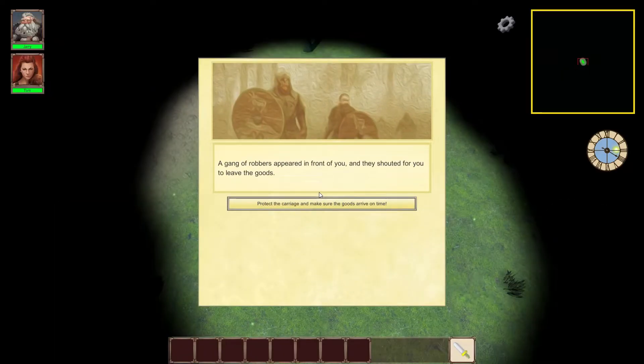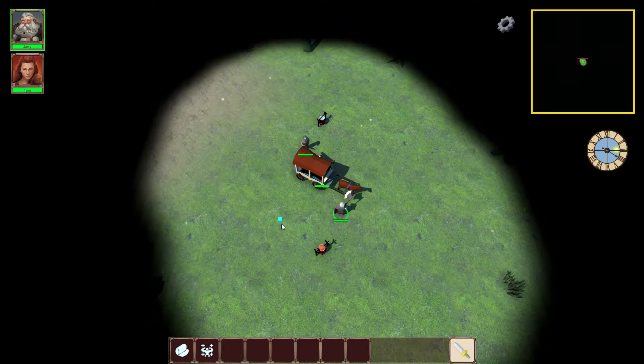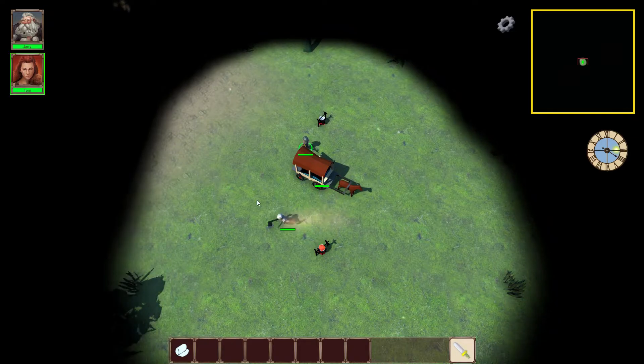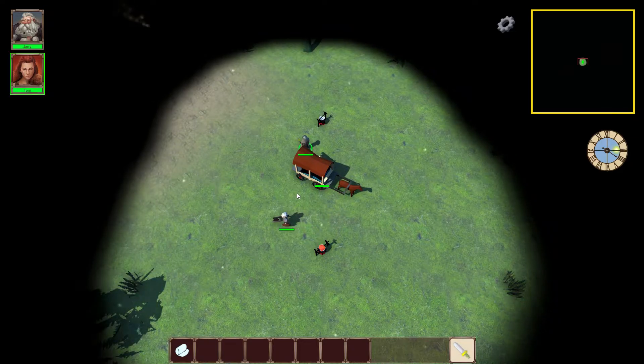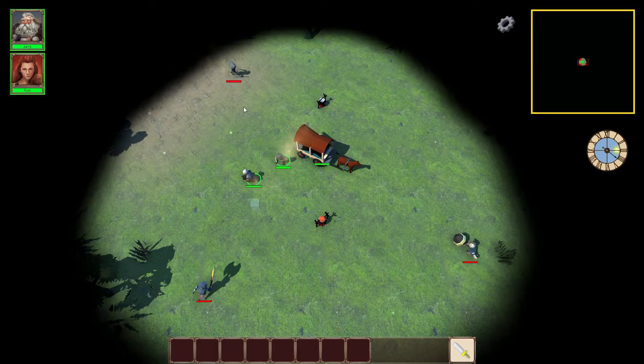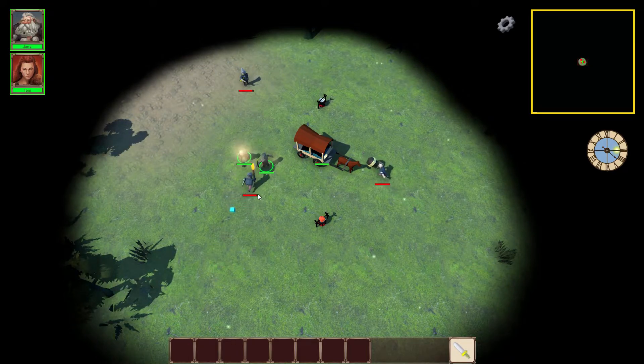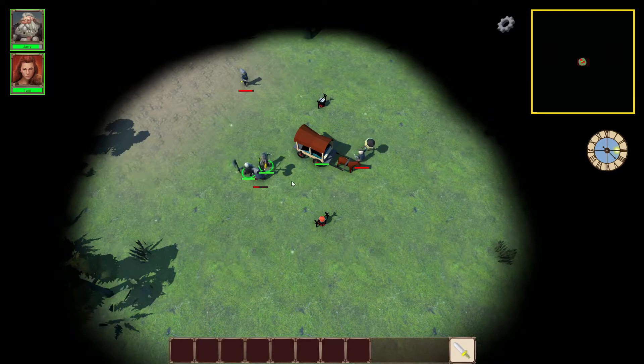There is a lot of gameplay we have to cover, so let's just skip the tutorial. This is basically your menu — what you do during the day. As you can see, this clock is ticking. So you have to defend your caravan from hooligans. If you lose your caravan, nothing particularly bad happens — it's pretty hard to lose it. But for now, let's see what happens when you kill them.